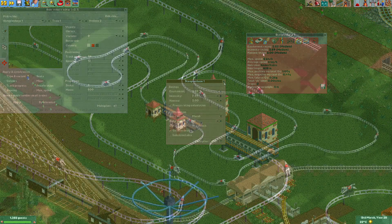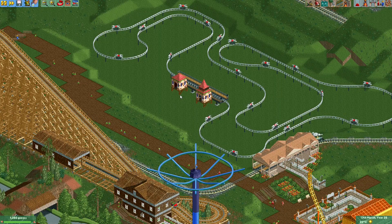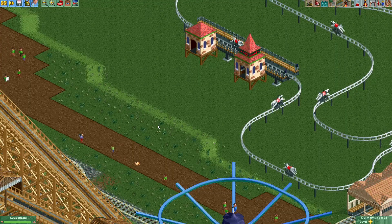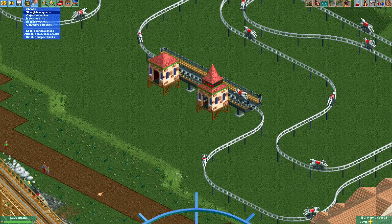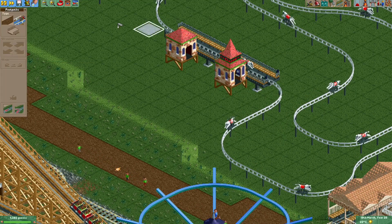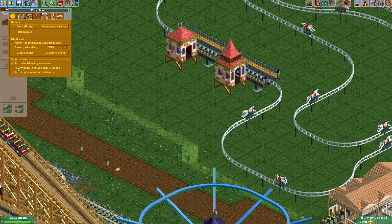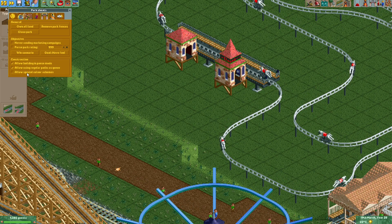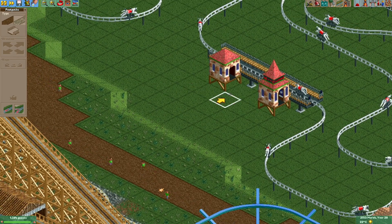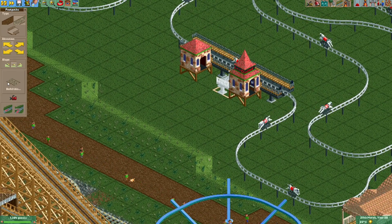We're now almost ready to open the ride for guests, but we still need to connect the entrance and exit to the path with a queue and an exit path. I'll quickly rotate the exit and entrance. I like to use normal paths for queues, so I'll enable the cheat 'allow using regular paths as queues' and also 'allow special color schemes', which might be useful later for painting things in invisible color.